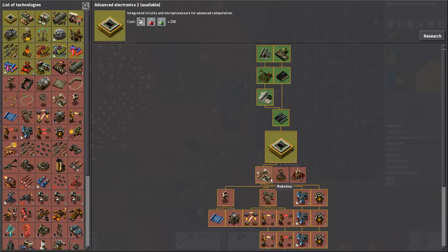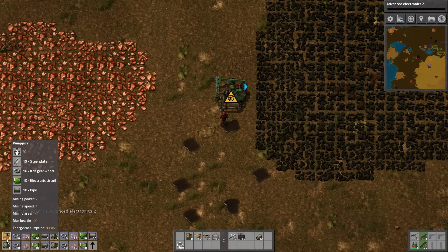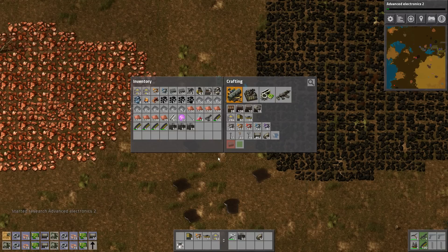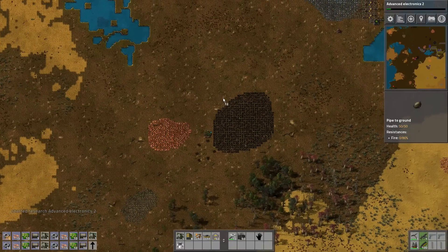Advanced Electronics 2 — I need that for construction robots, so let's research that first. Holy crap, these pump jacks take a while to build, don't they? Can I start laying the pipes? I've got 12 of these, I can be doing this.